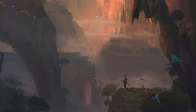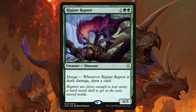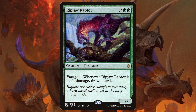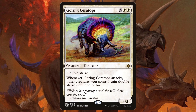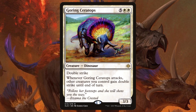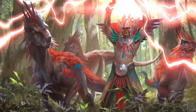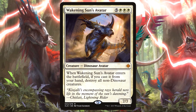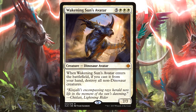I decided to highlight 5 dinosaurs from the set and break each one down. Ripjaw Raptor is a 4-mana 4/5 and is our first example of the enrage mechanic — in exchange for being dealt damage, Ripjaw draws you a card. The next card is Goring Ceratops, a 7-mana 3/3 that grants double strike to your entire team, assuming it sticks around long enough to attack. Improving my earlier point about high mana costs, the next creature is a whopping 8-mana 7/7: Wakening Sun's Avatar, a one-sided extinction event that will wipe out every non-dino creature on the board.